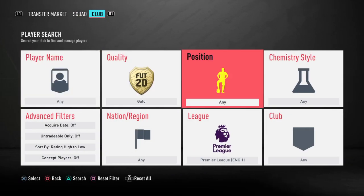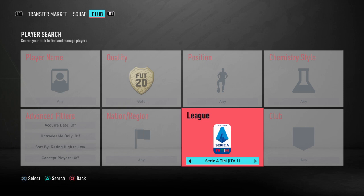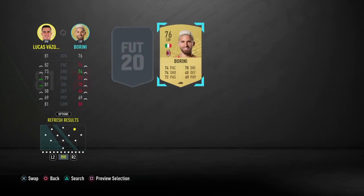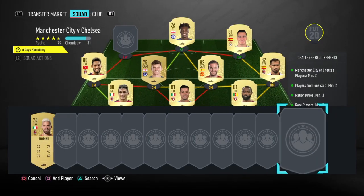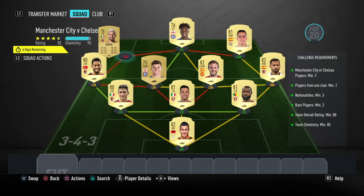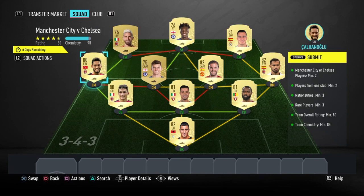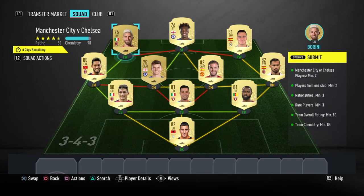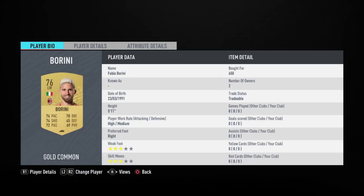Our last two players go back to Milan, both playing for AC, because we need that chemistry. As left wingers you can probably guess who they are — Chanel or Glue, and the man himself, Fabio Borini. I'll just put him on the bench for now because that's where he spends most of his time. Chanel or Glue is 700 coins — you can get away with just any left winger from Serie A if you really want — and Borini was 650 coins.